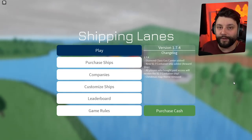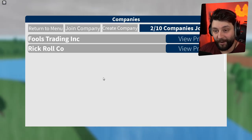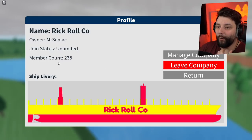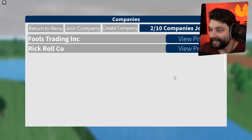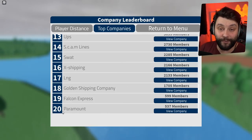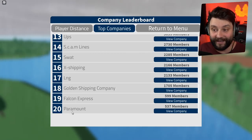I recently livestreamed this game and we created a new company called the Rick Roll Co., which stands for the Rick Roll Company — because every time you get into it, you get Rick Rolled. We managed to get 235 members on the stream. We only need 537 to get top 20 and get on the leaderboards. So join that company right now, and let's see if I can get two companies on the leaderboards.